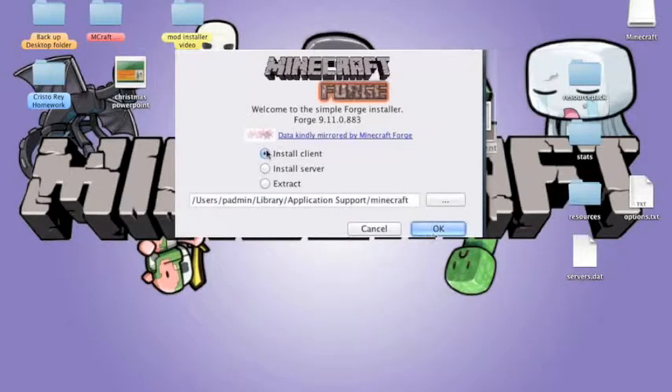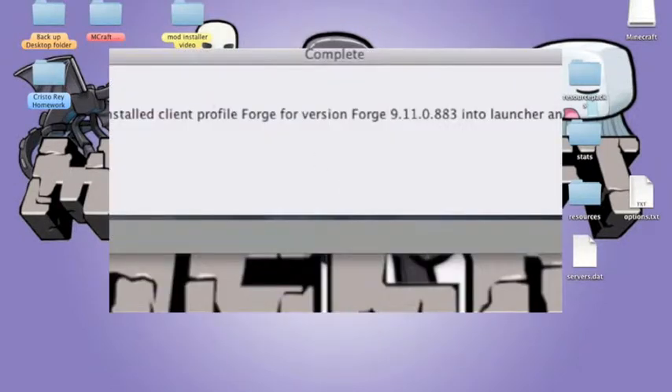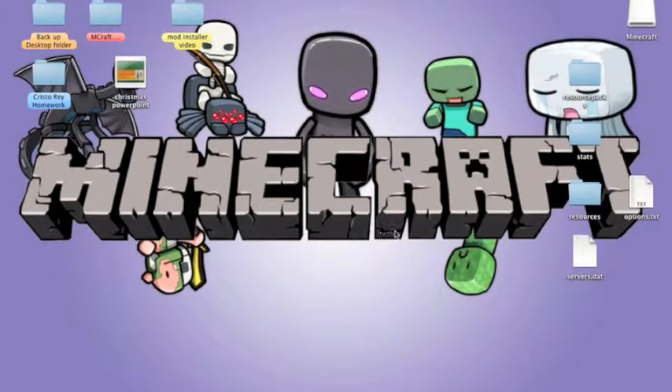Once you've opened Forge, go where it says Install Client, click that, and then click OK. After you've clicked OK, this message will appear: 'Install client profile Forge on version Forge 9.11.0.883.' All you want to do is click OK, close that, and get rid of Forge — you don't need that anymore.